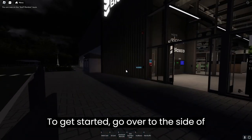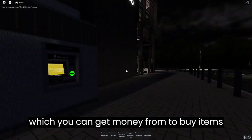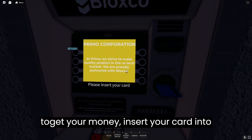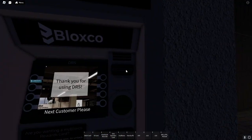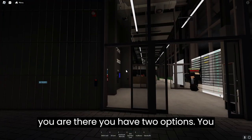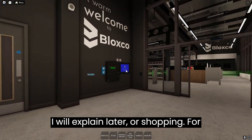To get started, go over to the side of the building where you will find an ATM which you can get money from to buy items from the store. You start off with $100. To get your money, insert your card into the machine and select cash. Then select the amount you want and it will give it to you. After you have gotten your cash, make your way to the front of the store. When you are there you have two options: you could either go to the staff room or shopping.